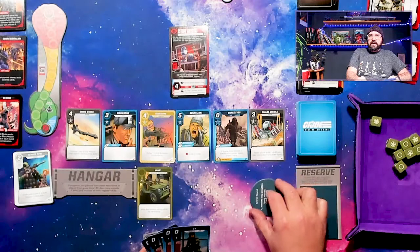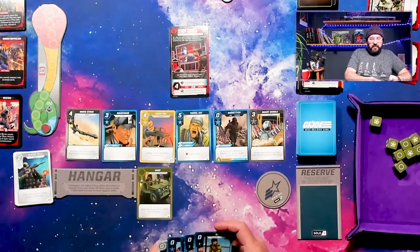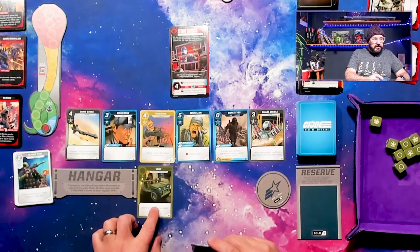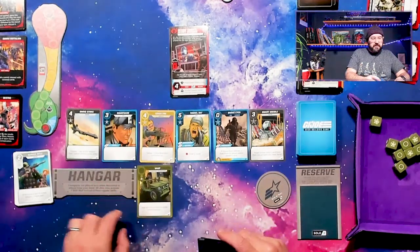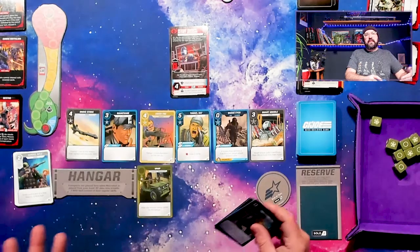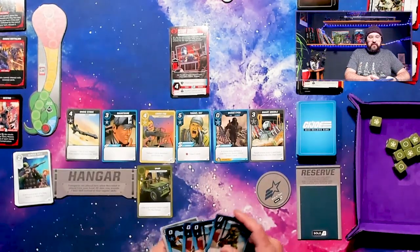There's this tracker that helps me keep track of where I'm at in my turn, so hopefully I remember to use that properly. You have transports — the Vamp never gets used up, it's like you have millions of these Jeep-type things. Other transports go into your hangar and you use them, then they have to get refueled, which means they go to your discard and you have to wait to see them again.